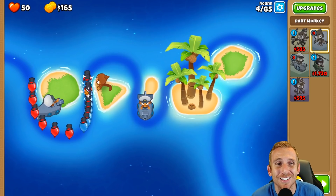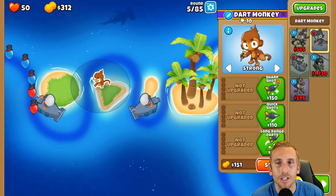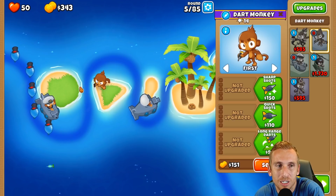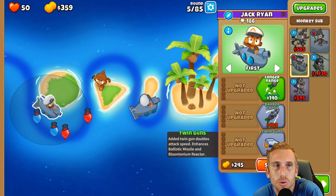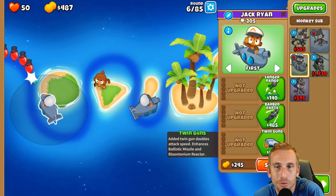Hopefully the crossbow will reach across the end, but it doesn't matter - we're at the end. There we go! Let's put him on first targeting now so we don't forget. We're going to get twin guns on this sub. It was just that round we were worried about - now we did it. We lost no lives. So we're good to go.